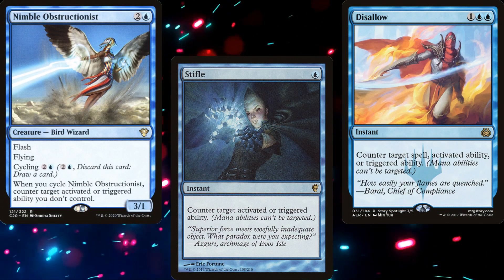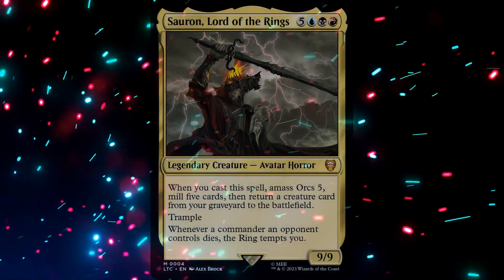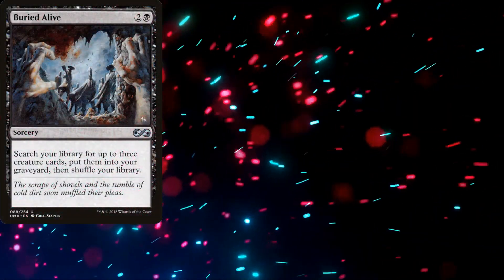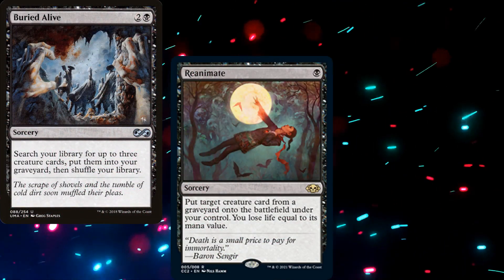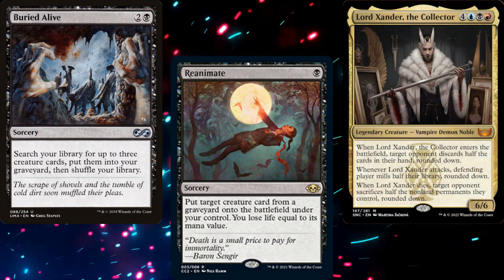But Sauron is 8-mana to cast, so that won't be happening for a while. We can also build a deck that doesn't need him to hit the board. So we'll want ways to fill our graveyard, reanimation effects, and big scary creatures that we can cheat into play with our reanimation effects.